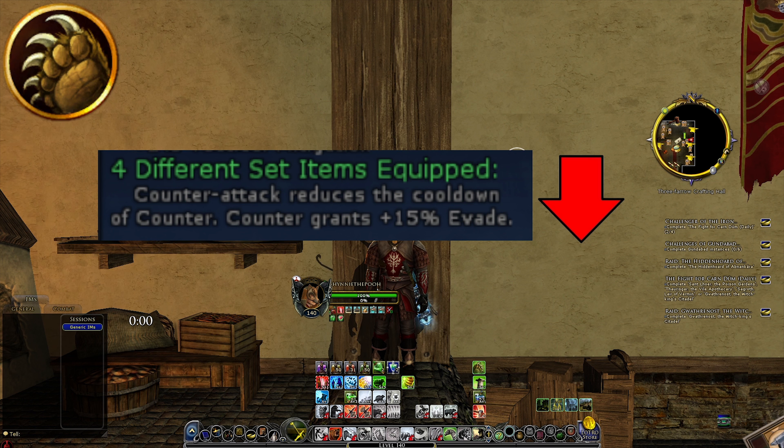The third class we're going to look at is the Beorning class. The first set is the fourth set for the blue tanking line. Counterattack reduces the cooldown of Counter, and Counter grants 15% more evade. Losing this bonus is definitely a nerf to Beorning tanking, making your Counter skill a bit weaker and reducing the ability to have it back sooner.